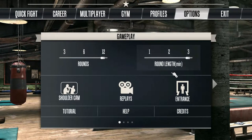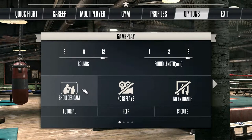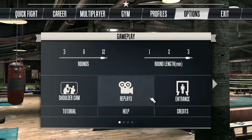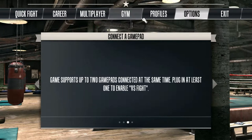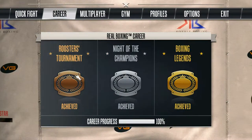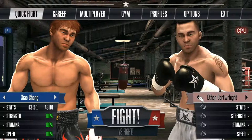You can basically switch profiles but for the moment I'll stay with Ziao Chang. You can choose how many rounds you want - I'm going to push this to the max. There's an entrance option, camera angles like shoulder cam and side cam. There's a tutorial with controls here but no gamepad, so I'll just go with a quick fight.